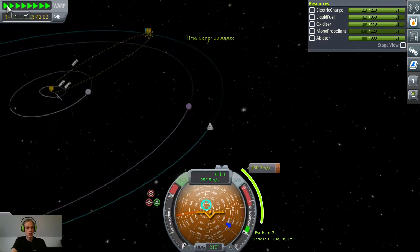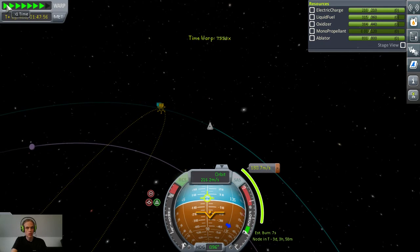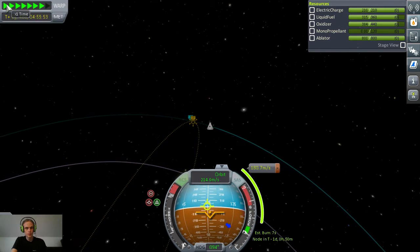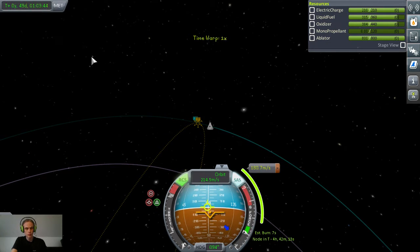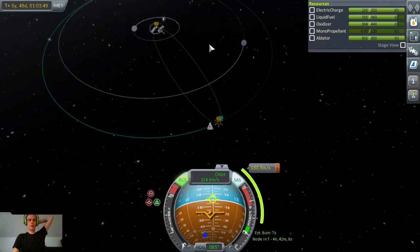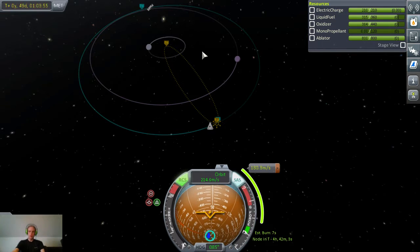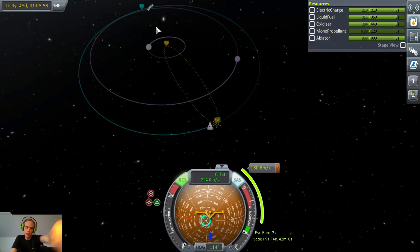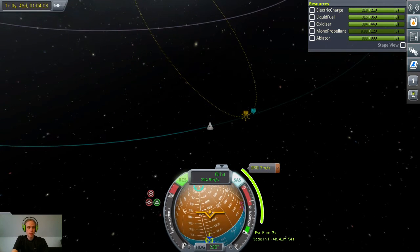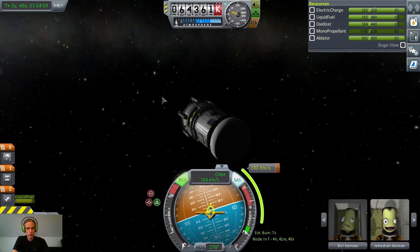Let's fast forward through some of that. Alright, so now I'm at my apoapsis, which is the highest point of my orbit — and the easiest place to be when manipulating the opposite end of my orbit, which is the lowest part. And that's what I want to bring lower, in order to be able to land this thing. So cool.